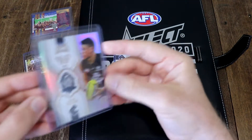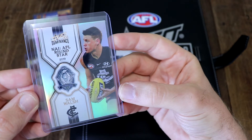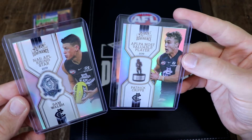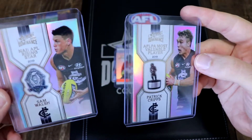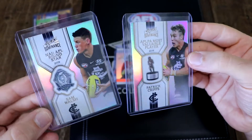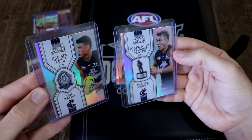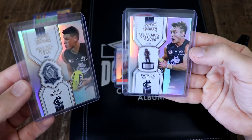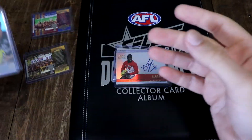We got two medal winners. We got the Sam Walsh NAB Rising Star 2019 card — that was from the first box — and we pulled another Carlton medal winner: Patrick Cripps' AFL Players Association Most Valuable Player card. I think they're like one in 90-something packs, and they're not numbered, but they are rarer than the Premiership cards. Those look really, really cool, and it's kind of neat that they're both from the same team, so there's a bit of consistency there.